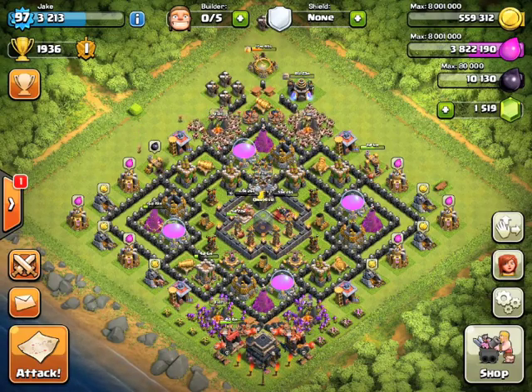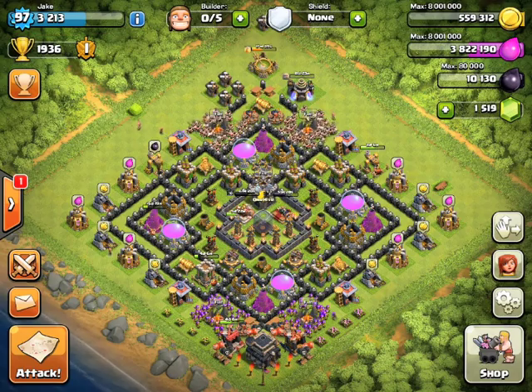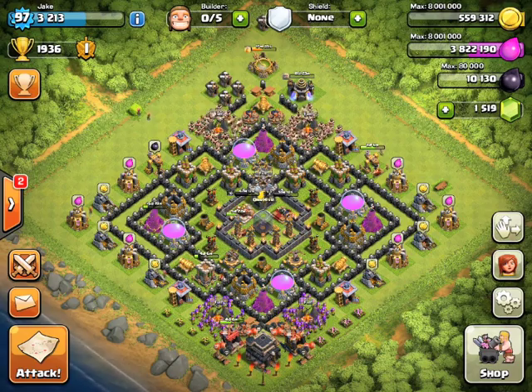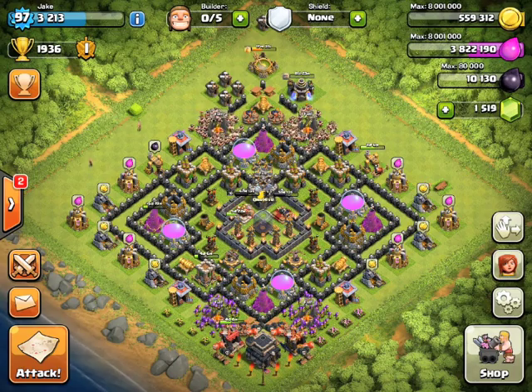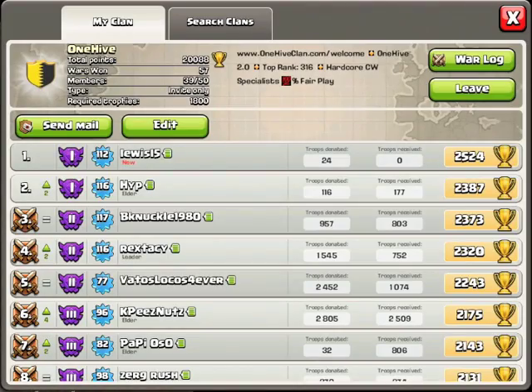What's up guys, Jake from One Hive bringing you a video today. It's a little different than what you're used to seeing out of One Hive raids. We're going to go over an attack strategy of dragons, or dragloon namely, and this is going to be focused mainly on town hall eight. Some of the principles are going to remain the same no matter where you're at town hall wise, but honestly town hall eight is where it's best utilized.